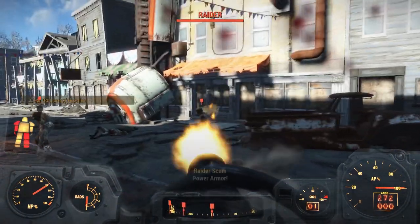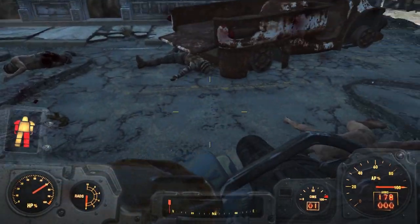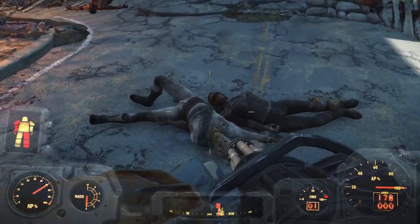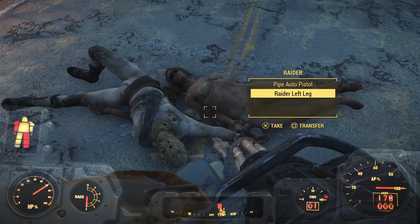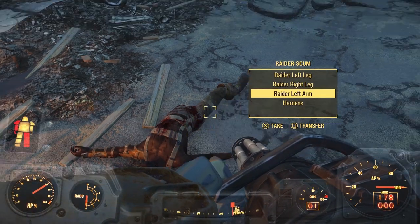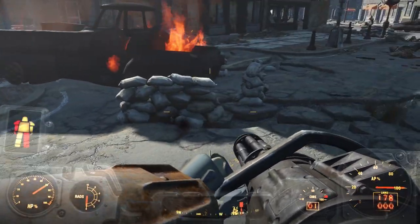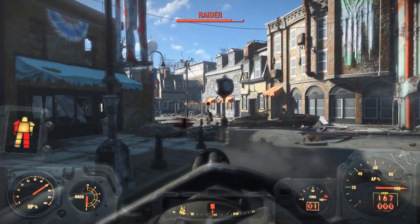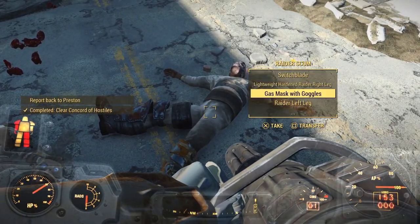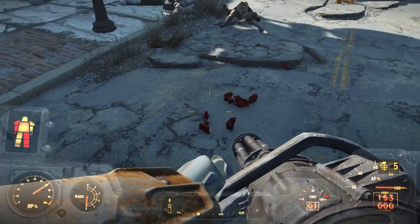We'll loot the Deathclaw and finish off these raiders. We're going to loot all the raiders as well. I wouldn't be too worried about if they shoot you — you're not going to take much damage in the power armor. You'll still take some damage, but not as much. Road leathers — nope. Where's Grizzle? We've got to find Grizzle real quick. He's important.